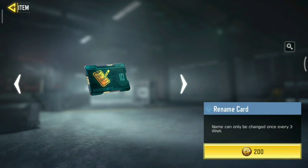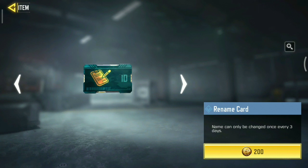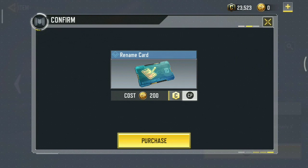It shows you need 200 CP to purchase the rename card. Many of you might get worried thinking that we don't have CP and we don't want to spend money — there's nothing to worry about. You can get the rename card for free. Click on the CP 200 option and here you will be able to switch between CP and C coins. CP coins are the coins which you buy for actual money, and C coins are the coins which you are rewarded when you do various tasks and daily missions. It costs 1000 C coins for a rename card.